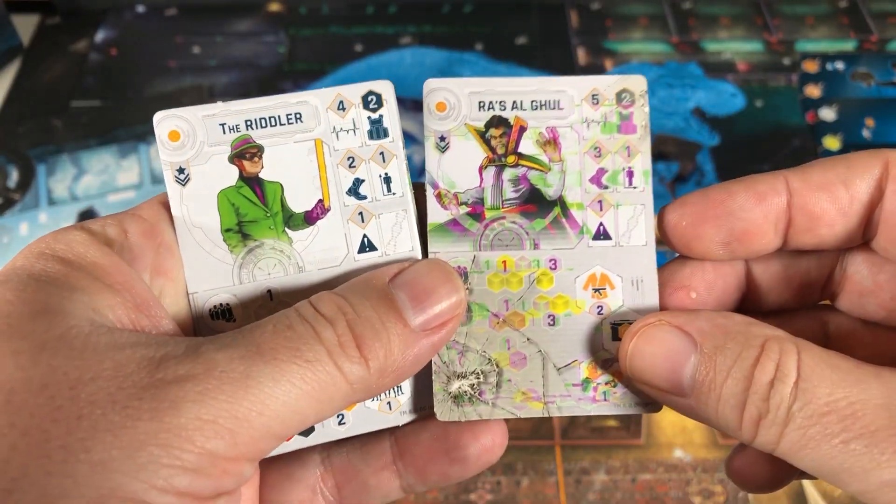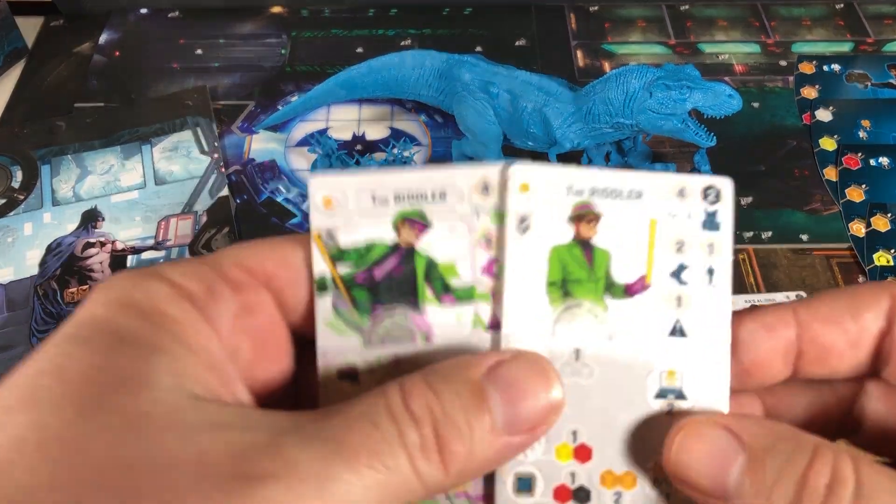And some extra villain tiles. Raz-a-gul. And the Riddler.